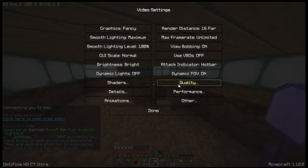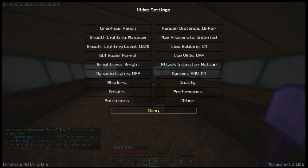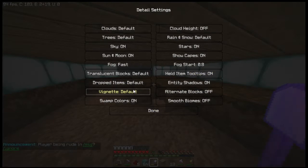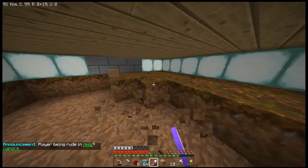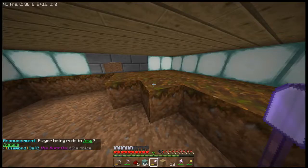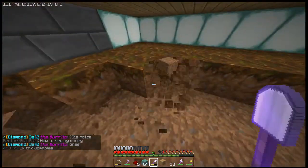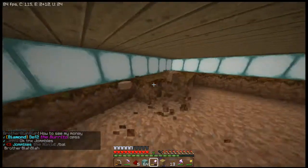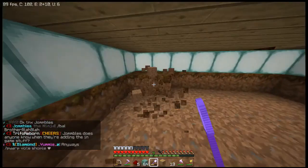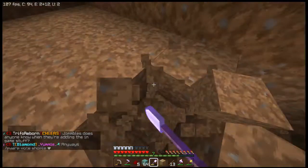Did I turn alternate blocks off? Let me check — details. Yeah, I did turn it off. My FPS still hates me right now. Maybe it's just SMP, because on other servers I run a smooth 300 to 400 FPS on Minecraft. Right now I'm hitting a solid 80, which is no bueno. So let's get a basement going down here. We're a couple of layers down.